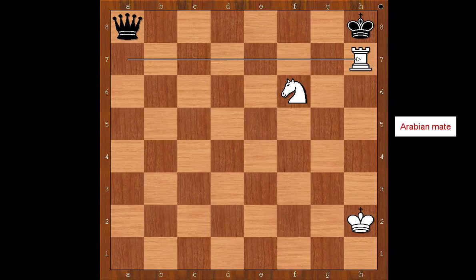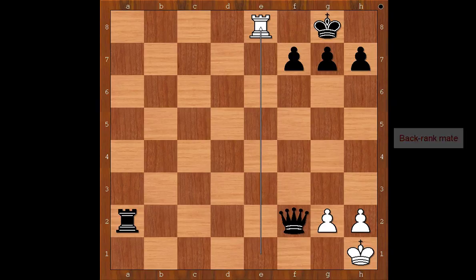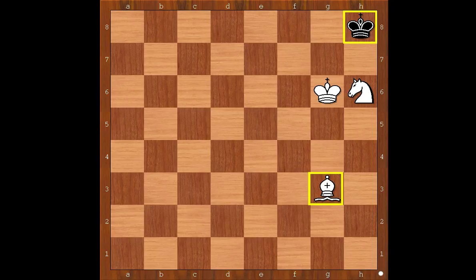The Arabian checkmate. White to move. Black is threatening Queen takes pawn on g2, so white plays the obvious Rook to e8, checkmate. Back rank checkmate. The hard work is done. Black king is in the right corner. White to move and to checkmate in one.